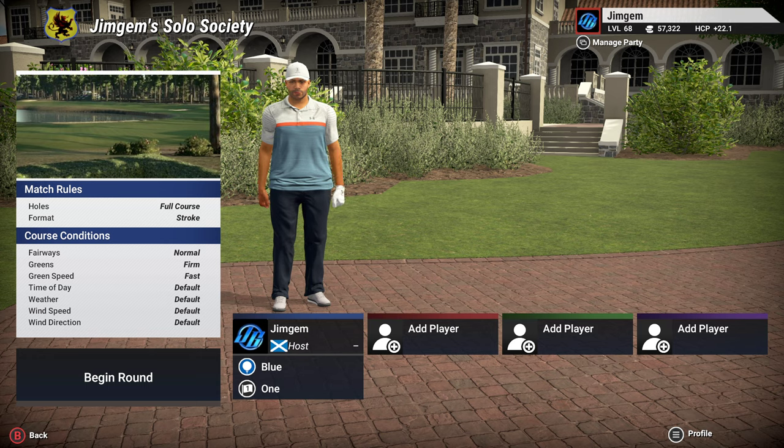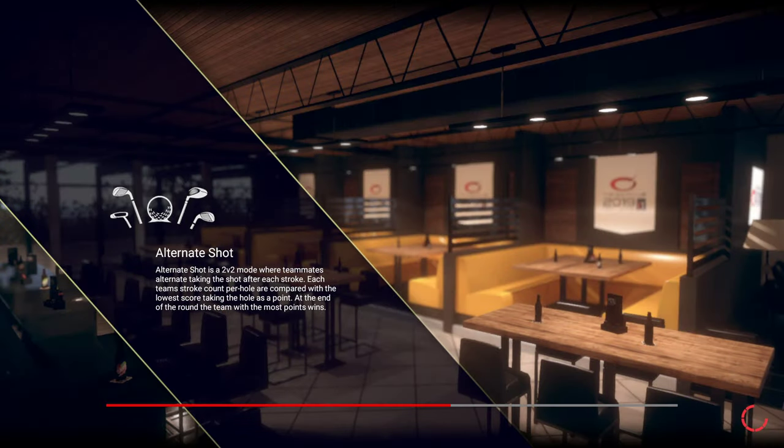Hi there folks, welcome back to the channel for some more TGC 2019. We have another TGC Tours 2020 Major Championship Design Contest course. The one we're going to be playing today is called Prestige Pines and it is by Sharky21. We're playing off the blue tees, coming in at 7,445 yards. The fairways are normal, the greens are firm and the green speed is fast — everything else is default, the way the designer set it up, so I'll just play it the way it is. Let's get started.